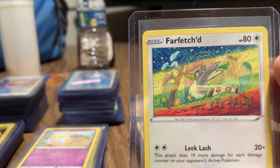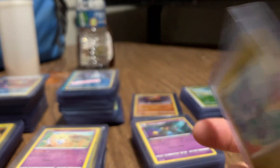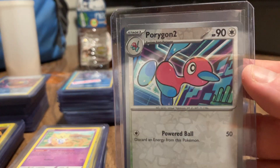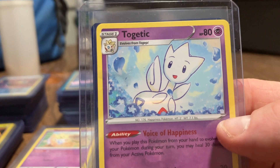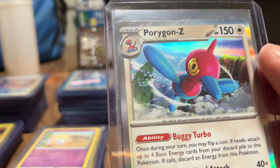And a Rapidash holographic - very nice. And now here we're getting into the Farfetch'd art. Here's a Farfetch'd, I thought that was really cool. And a Dratini. My favorite Pokemon is actually Porygon - this is Porygon 2. There's another Togetic.